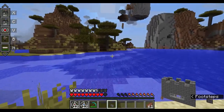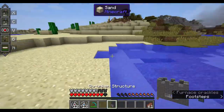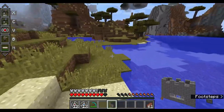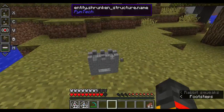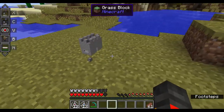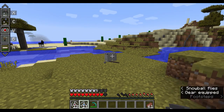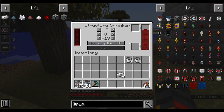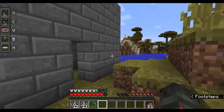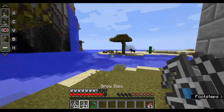I can now move my house anywhere I want. Take the shrunken structure item and walk all the way over to a new location. You need a grow disc — throw it at the shrunken structure from far enough away, and it builds and automatically places. It only used 1000 particles to restore, versus the 10,000 to shrink.